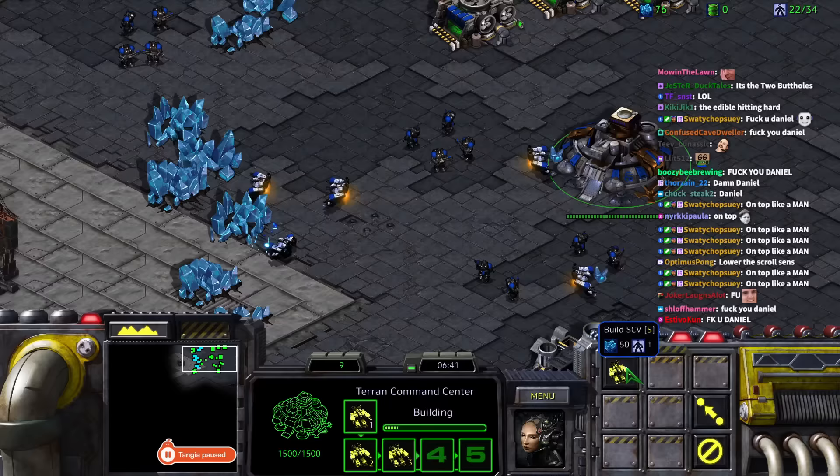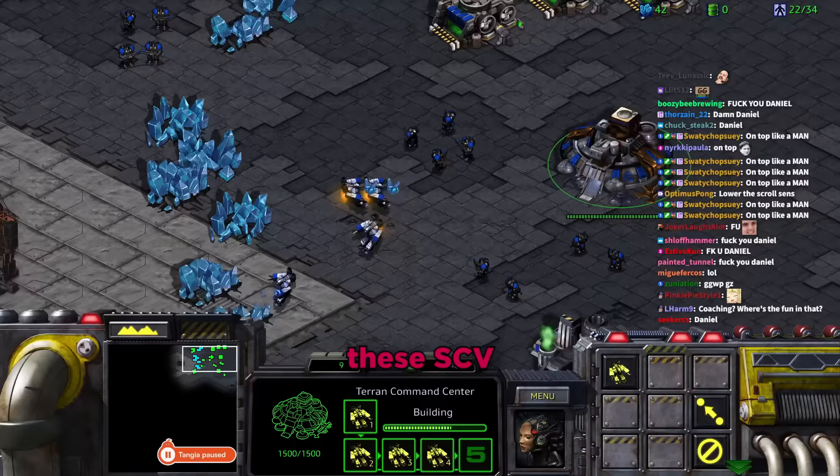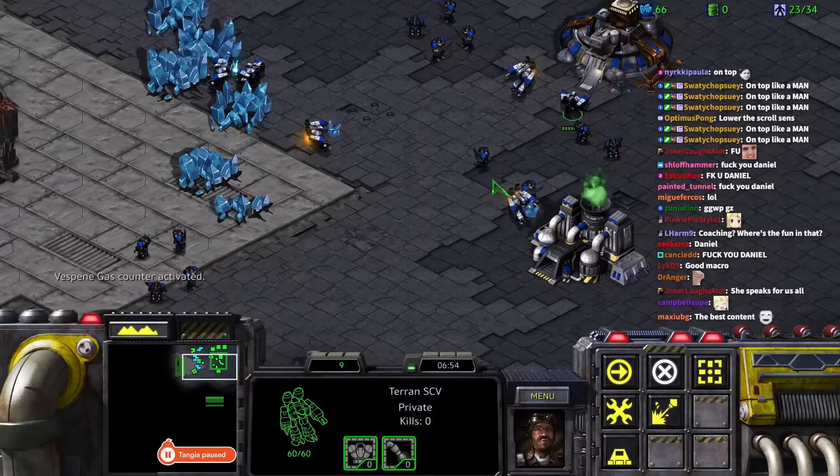Tara wonders if she needs the blue crystals for anything else. Daniel clarifies that's how you get more minerals — called minerals, not blue crystals — and that having lots of SCVs is how you get more money.